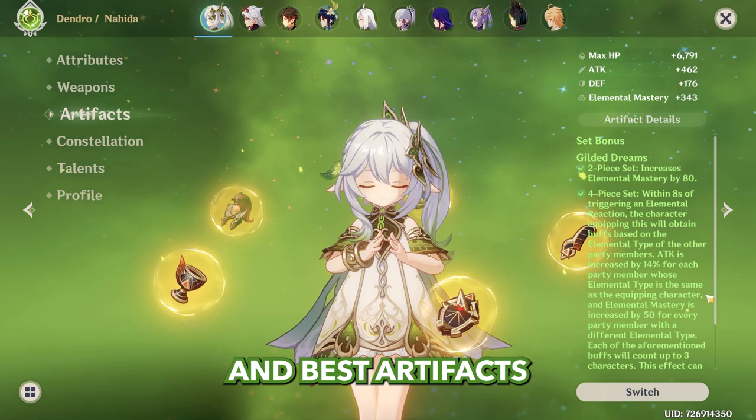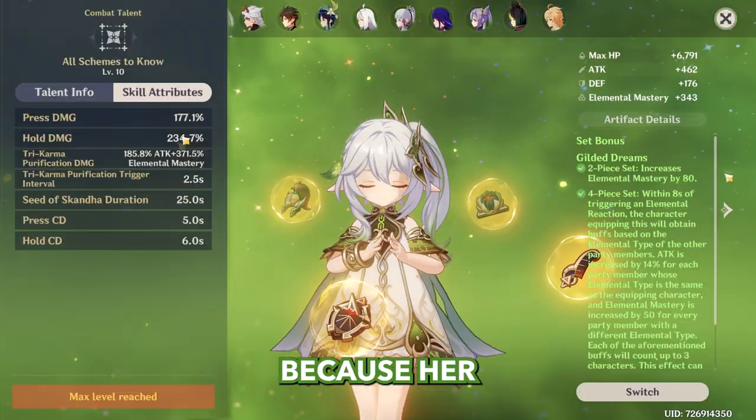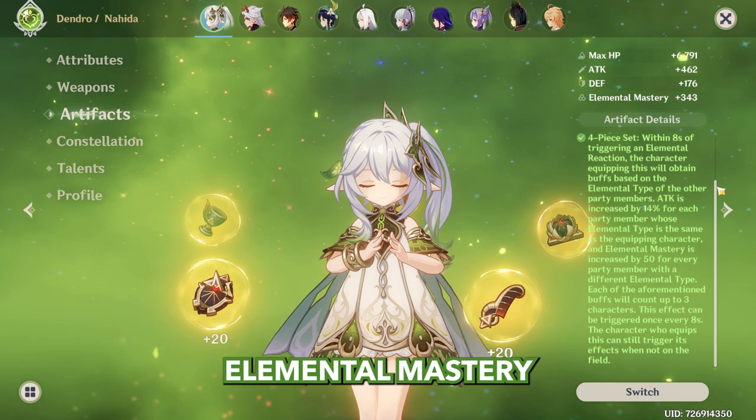Let's start with artifacts. The best artifact set for main DPS Nahida is Gilded Dreams, because her main source of damage scales with elemental mastery, and there are not that many ways to get elemental mastery in this game.